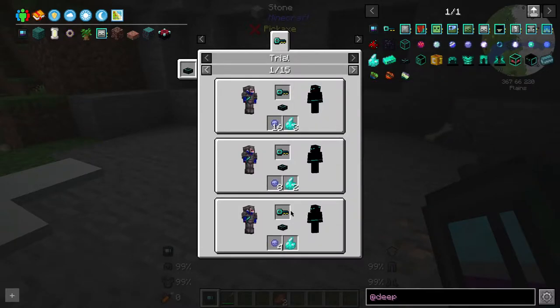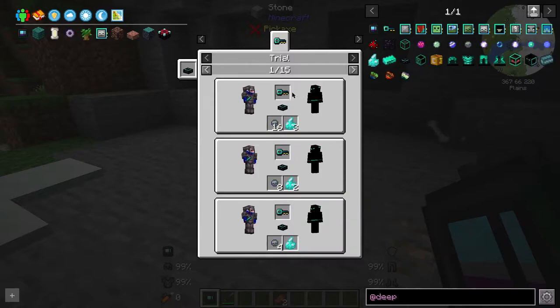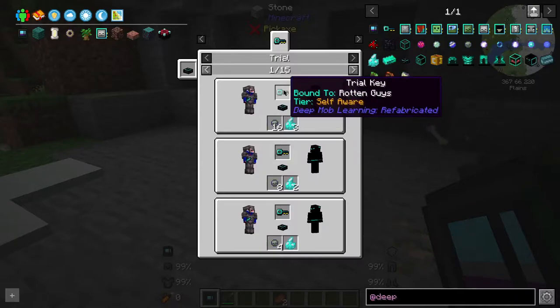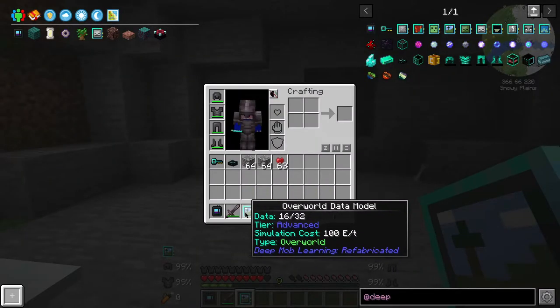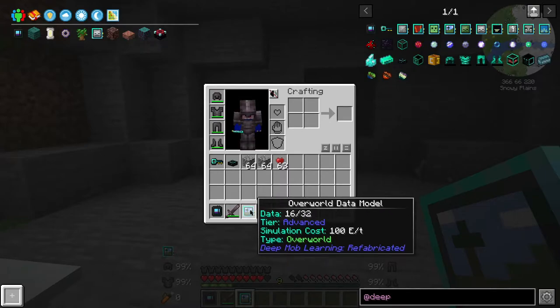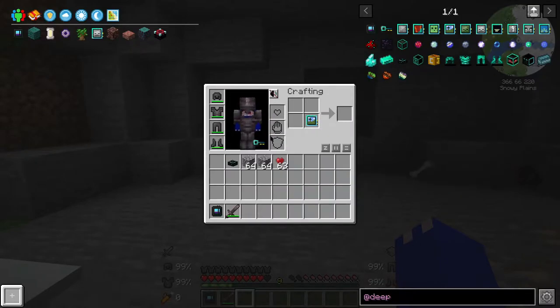If you're just starting out and have low armor I recommend going for the advanced trial key. If you're seriously buffed up I recommend trying your hand at self-aware. If you lose, the keys are consumed. If you win, you do get the keys back. So I now have this leveled up to advanced and that means we are ready to start crafting the trial keys. I'm only doing advanced as I only have netherite armor and I don't really know what to expect — I've only tried self-aware.